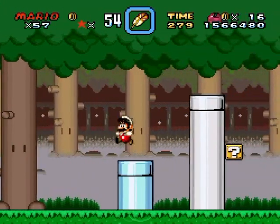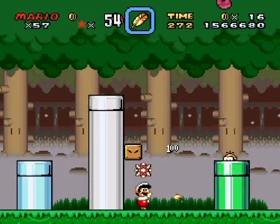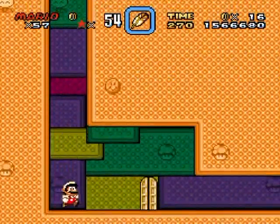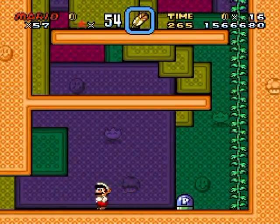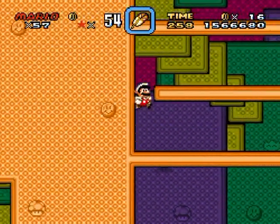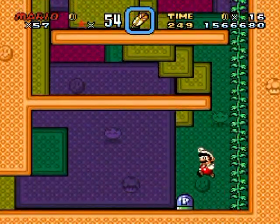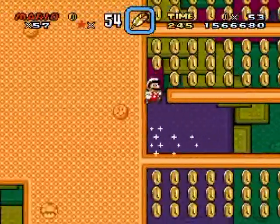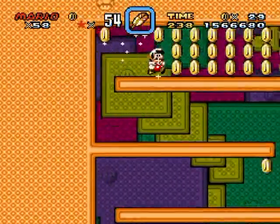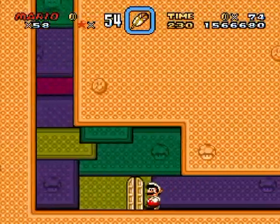Fireballs would actually be pretty handy in this level for the spinies. The cape is fine but it doesn't quite have that range that fireballs have. This area is clearly based off that other block area where you hit the blocks — it's very luck based, you hit them and hope to get them in the correct order for a one-up on each tier. Just coins though.